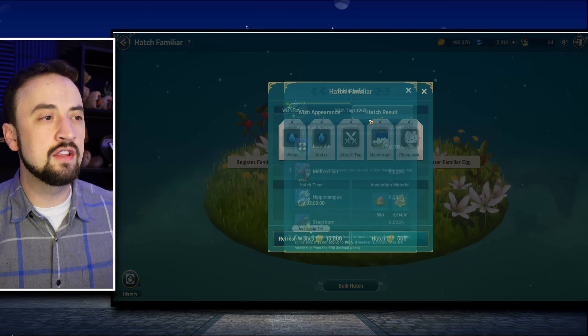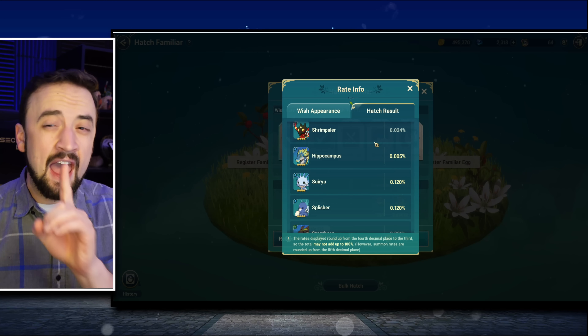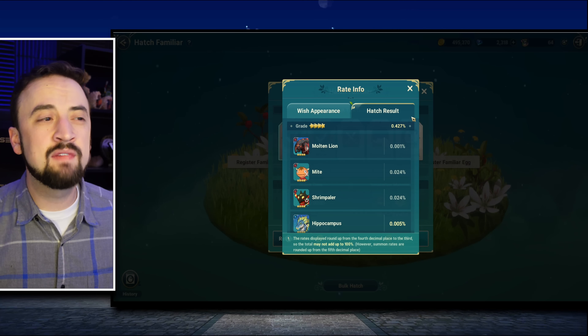We do that by raising the individual rates of the 4 stars in the 4-star pool, or by luckily finding a 4-star tag, which you will barely ever do. Check out this one right here — there's nothing in this tag set that could increase 4-star drops, because you have some 3-star tags, a 2-star tag, and a bunch of 2-star tags. We will stay away from any of those. In this one, we have attack type, water type, and then some useless 1 and 2-star familiars. Let's talk about water types and elemental types in general.